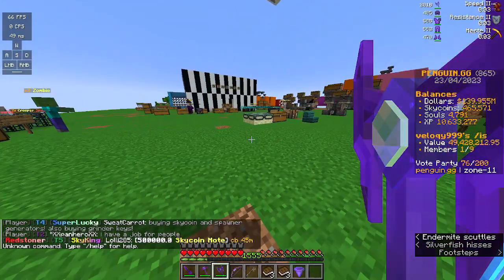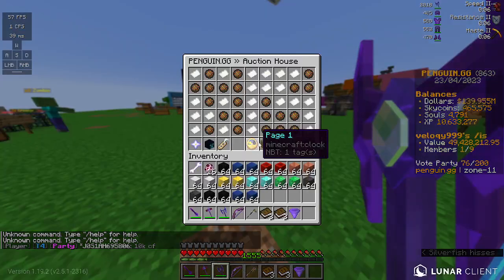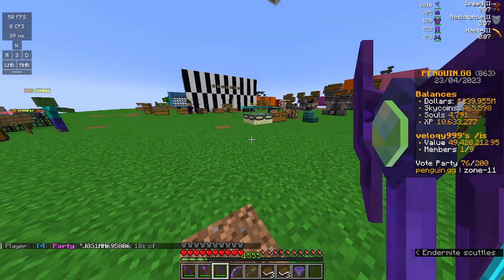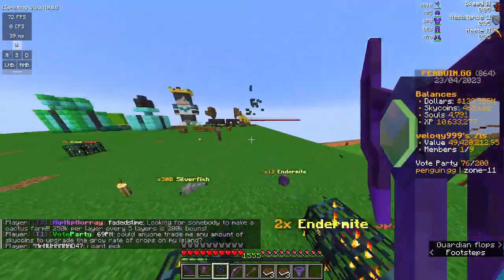You can also buy boosters off the auction house — just do /ah and search 'sky' and it will show up with all the different boosters. That is pretty much all you need to know about sky coins and how to earn and use them.